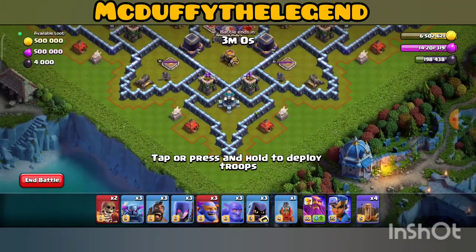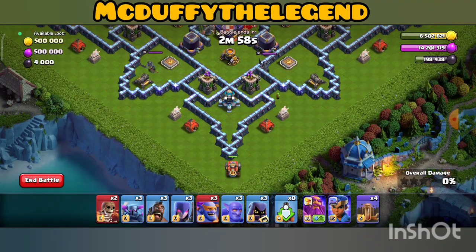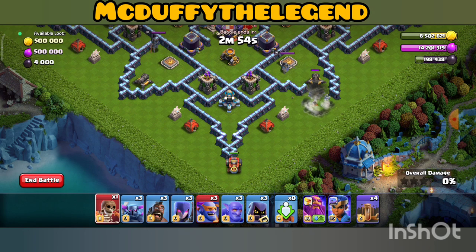First, let us try to put our flame flinger in this part of the base and one super wall breaker here. Just wait for a moment until the flame flinger takes down the defense here.